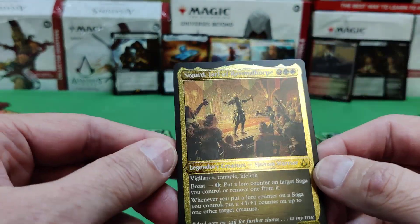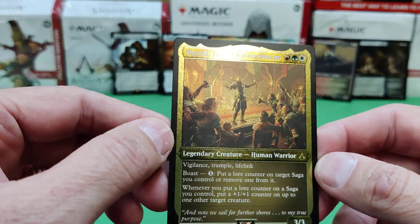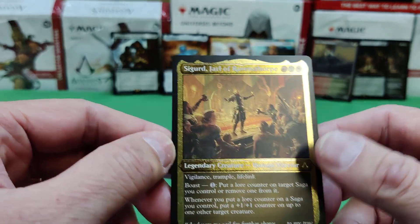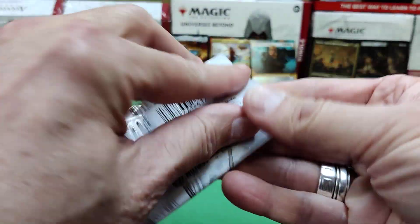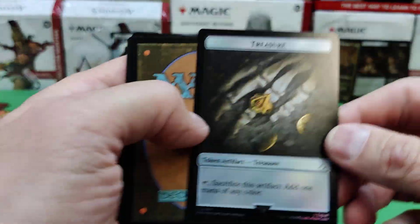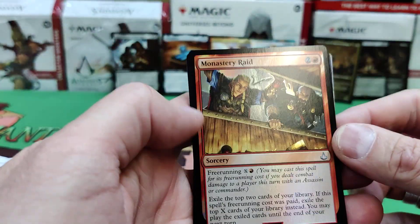And Zegard, Jarl of Ravensthorpe — Human warrior, vigilance, trample, lifelink. Pretty strong 3/3 for three, although you do need the multicolor. We've got a treasure token, and the assassins — I think all of them seem to have an assassin.